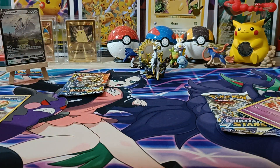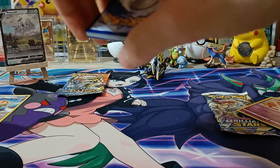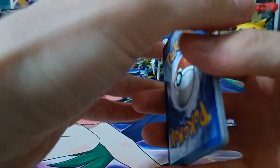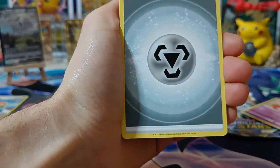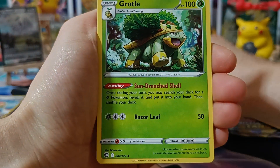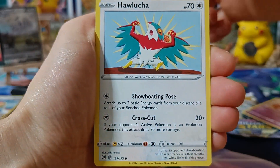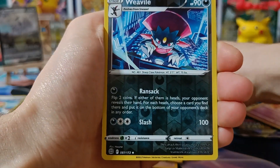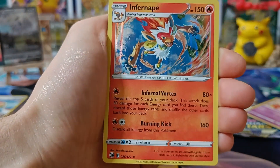On to Brilliant Stars pack number one — I can't wait to open the Cosmic Eclipse pack but here we go. We got metal energy, Clanging Scales, Braviary, Galarian Slowbro, Ludicolo, Weasel car, Blastoise, Minccino, Weavile, and we got Infernape holographic.